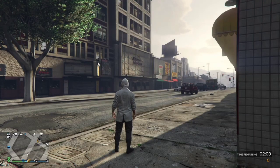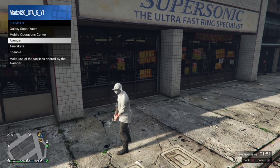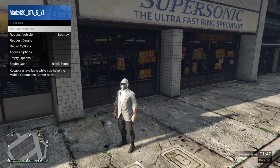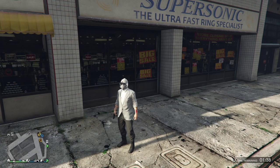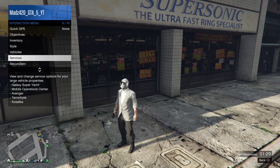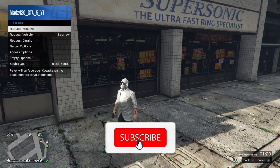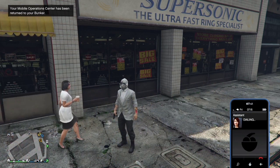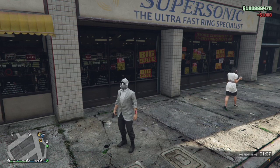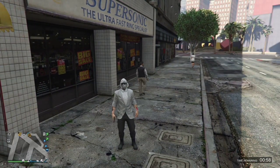Once you're wasted and you respawn, you should notice in the top left corner your vehicle has been impounded. Next, open your interaction menu, go to services and request your submarine. As soon as you request it, straight away call the assistant and start spamming X as fast as you can — request the submarine, then call the assistant as fast as you can and spam X to have your personal vehicle delivered.